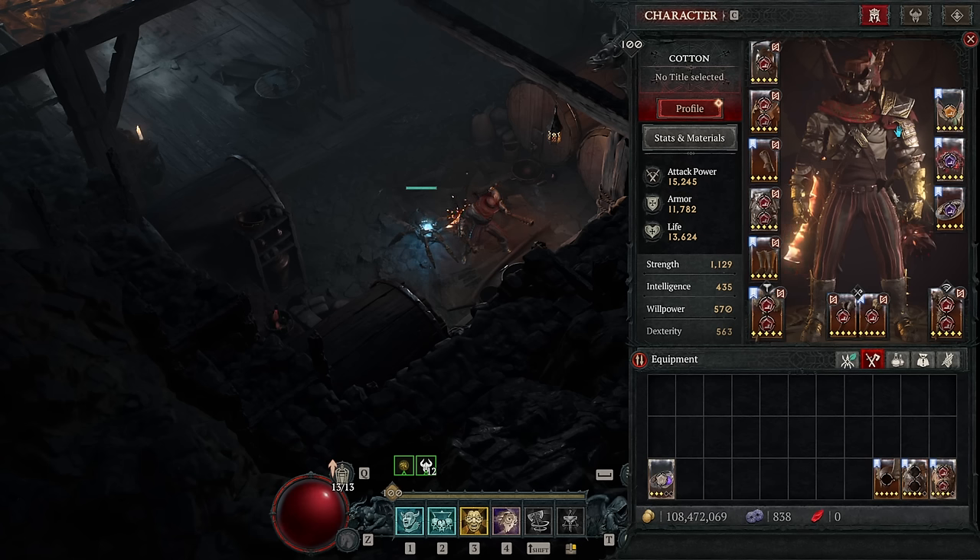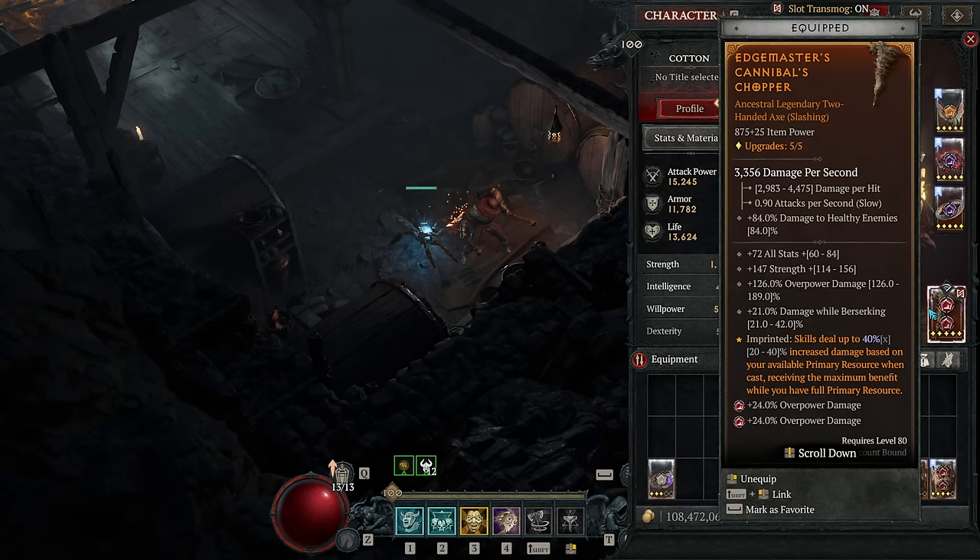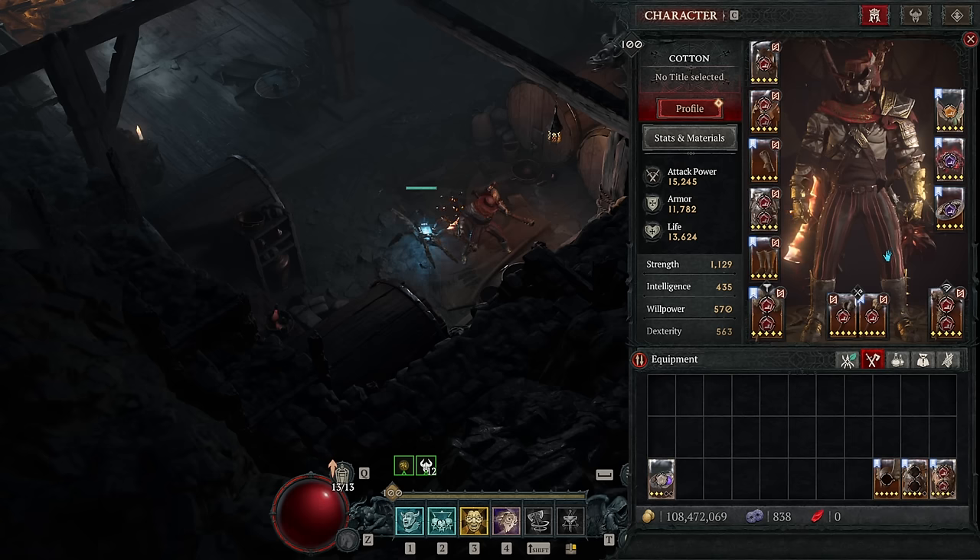If you had the Harlequin Crest uber unique you'd use it over the helmet, and if you had the Grandfather uber unique it would be your slashing weapon, but I have neither and will show the alternatives instead. For our two-handers in double effectiveness, we have Limitless Rage, which increases the damage of your next core skill cast when you generate fury past your maximum. We also take the Edgemaster's aspect for damage scaling relative to what percentage of your maximum resource you had when you cast it — which for us will be maximum or close to it every single time.